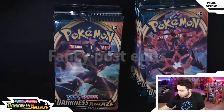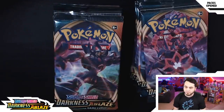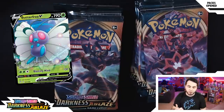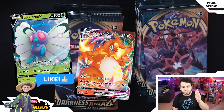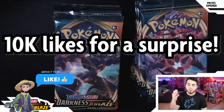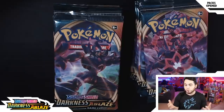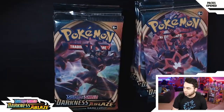I've got an entire box of Darkness of Blaze right here. I'll throw it under the camera. Boom. And we're gonna open all these packs up and have some fun. I don't actually look at the cards in the set ahead of time — I've seen a few through Twitter but I try not to spoil myself. I do know there's a Butterfree I want, and apparently there's a really rare Charizard in this set. Hit that like button, subscribe if you're new, turn on notifications, and let me know your favorite card in the set below!